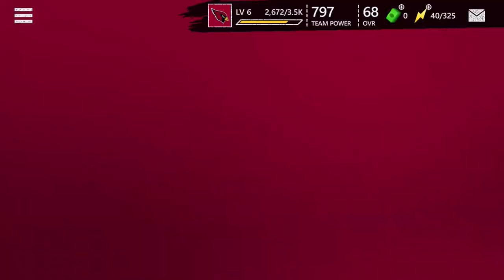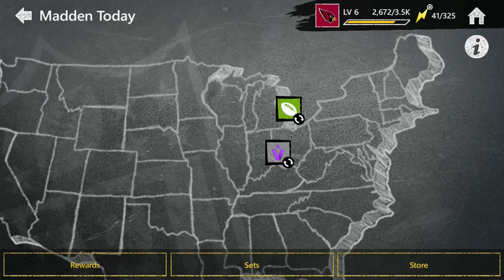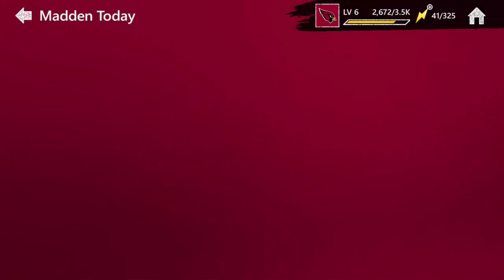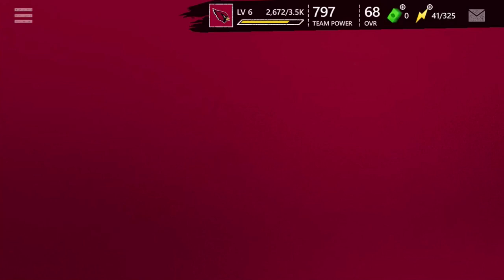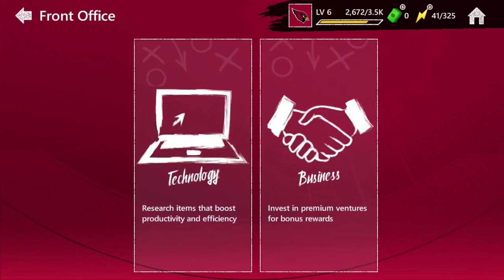The next tip - go into the live events and look for the Madden Mint one. It's not always up - it's not up right now, but in about an hour and 22 minutes as you can see, once it refreshes it'll probably be up. When that one's up, literally just play it as much as you can. You can literally make 20 to 30,000 coins so easily, so fast, only using part of your stamina. That is probably the fastest method in the game to actually make the most coins.